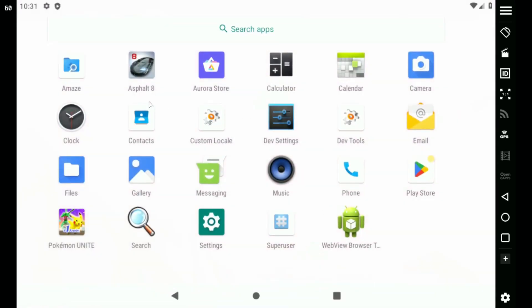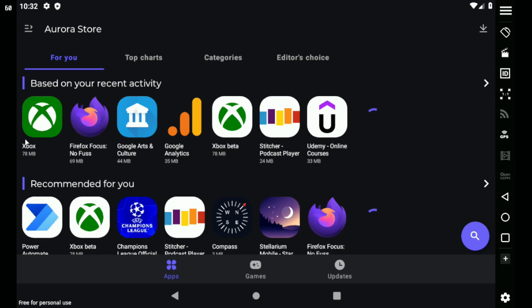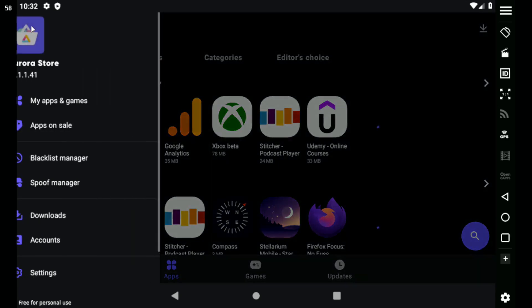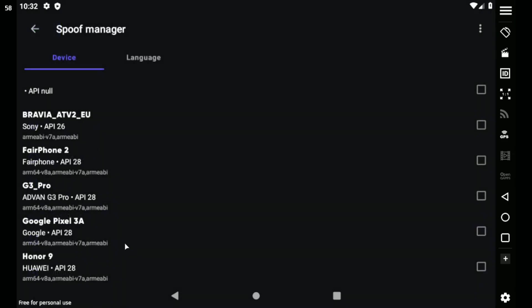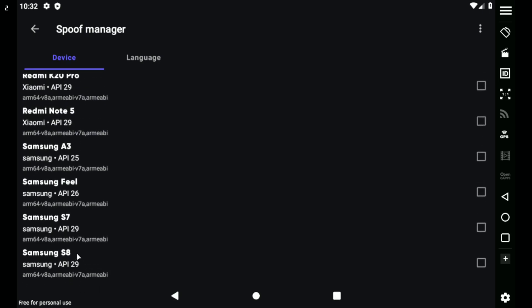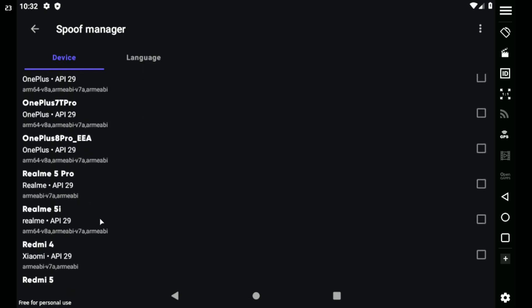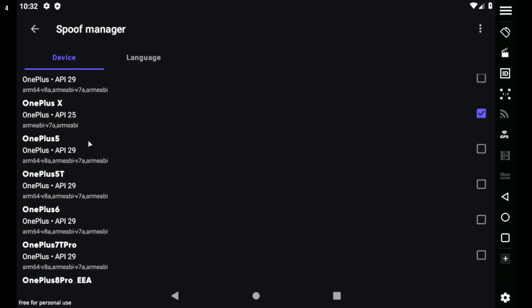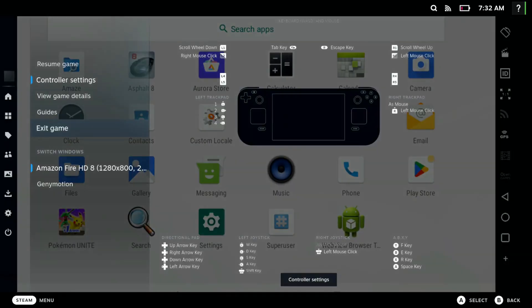Another reason I recommend the Aurora Store over the Google Play Store is the spoof feature. You can come in and set the spoof to mimic other phones — I have mine set to a Pixel 1x. This gives you the option to run more games that wouldn't otherwise appear. When I didn't have this set and was using the Play Store, I wasn't able to get games like Pokemon Unite. This is why I prefer the Aurora Store — you get more options.